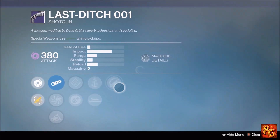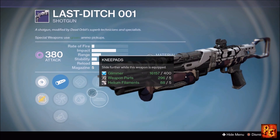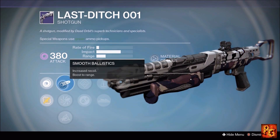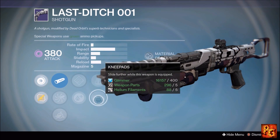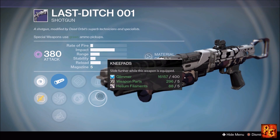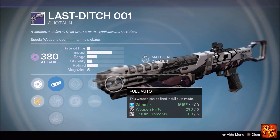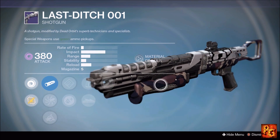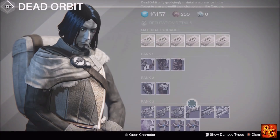Next up, the Last Ditch 001 shotgun with Full Auto, Perfect Balance, Knee Pads, Hand Loaded, and Lightweight muzzle options. I'd stick with Smooth Ballistics. Hand Loaded is what you want to pick here along with either Perfect Balance or Knee Pads — Knee Pads for Crucible so you can slide in closer, Perfect Balance for PvE since Full Auto benefits from extra stability. It's an okay shotgun, nothing special. If you have better shotguns I'd say pass this week.